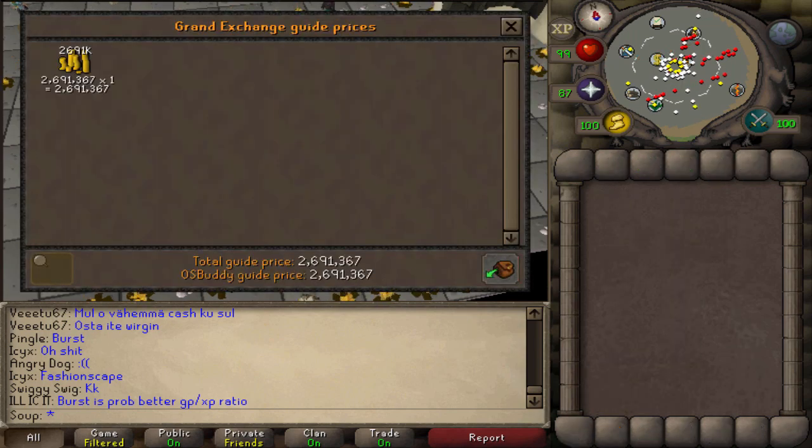No Draconic Visage - one day it'll happen, but not this time. After selling everything, we made 2,691,367 GP total. Starting with 1.4 million in supplies, that's about 1.2 million profit - though bringing it down to around 1 to 1.1 million after accounting for supplies used to escape PKers: brews, sharks, Gorak teleports, stamina potions, and so on. That works out to roughly 500-600k per hour, which feels a bit low. I think not getting any Onyx Bolt Tips drops and losing the looting bag at times hurt the overall rate.